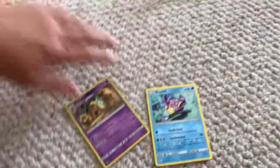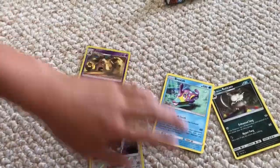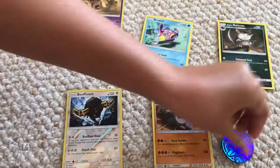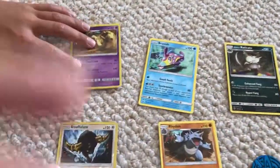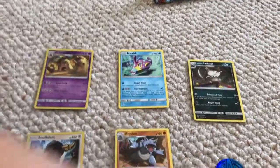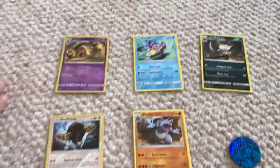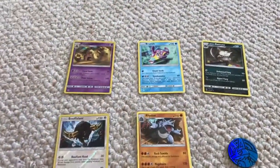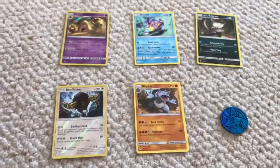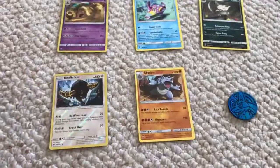So these are the good cards we got, including the Raticate and the Bouffalant — and then the Reverse Holo. Five good cards, not exactly what we would like. We would like a GX, but can't always get it. At least you got something good, guys. Thanks for watching our video — like, subscribe, and comment for more stuff. See you next time. Bye, guys. Peace.